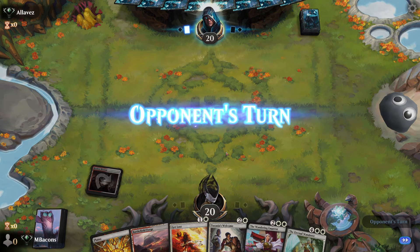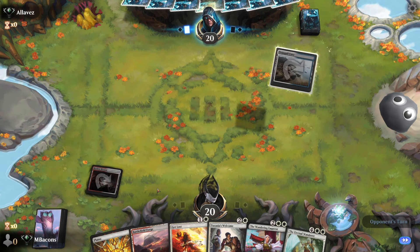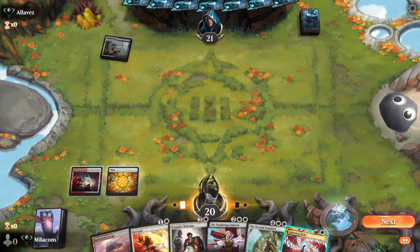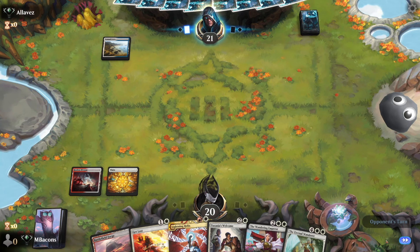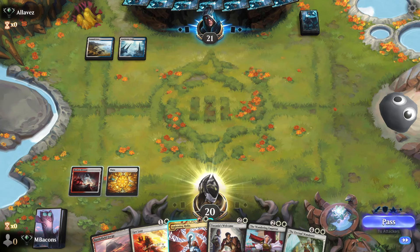Start off with the Bivouac — love it when it lines up like this. We can Get Lost something on two. Even better, Lightning Helix it. We will not give our opponent the map advantage too early. Then go into Welcome into Emperor. Feels great.